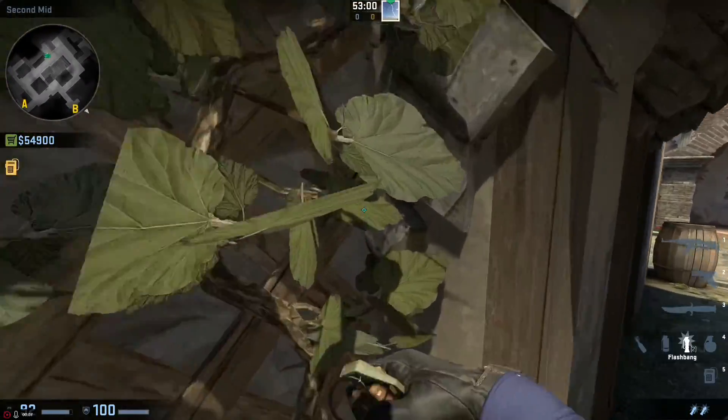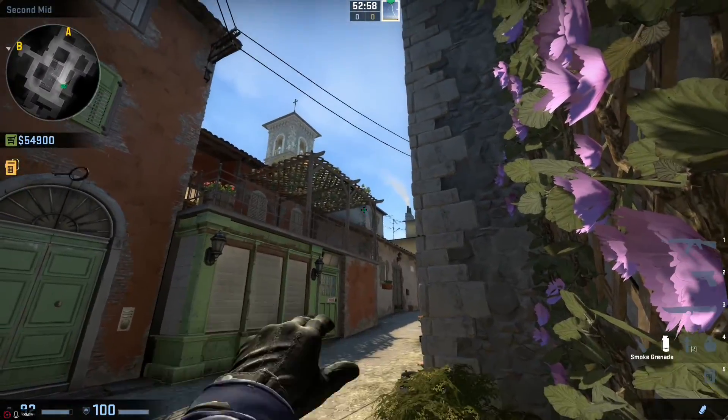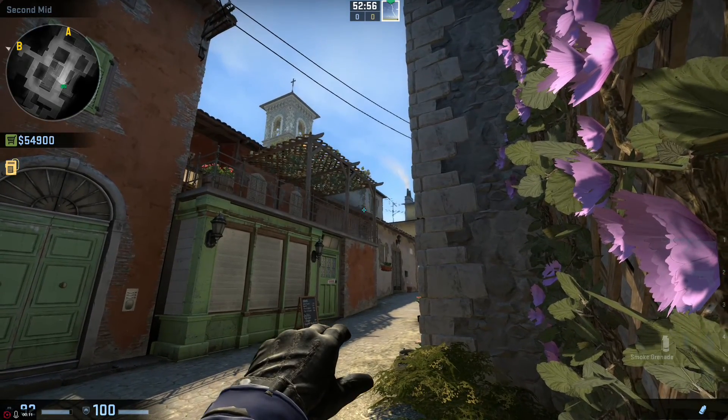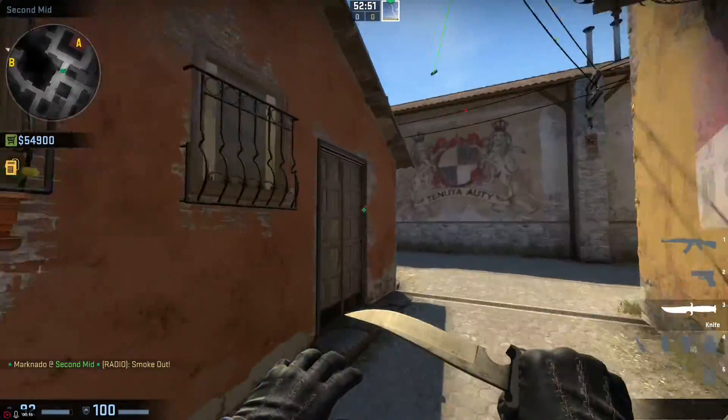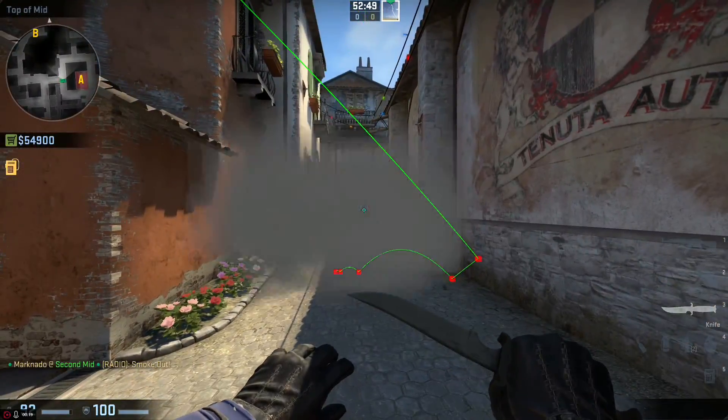The first one: you stand in this corner here, and then you aim where this brick corner meets the roof. Then you're going to do a jump throw. That's going to perfectly smoke left side mid with no gaps.